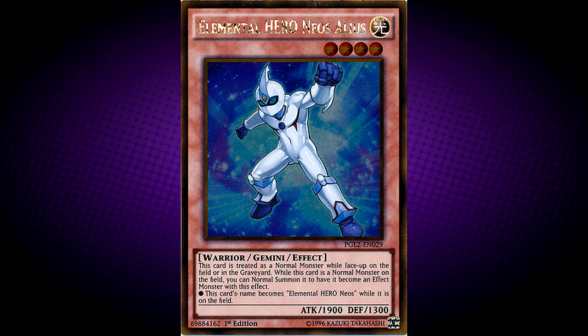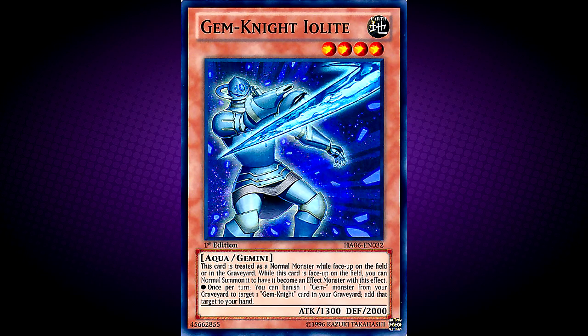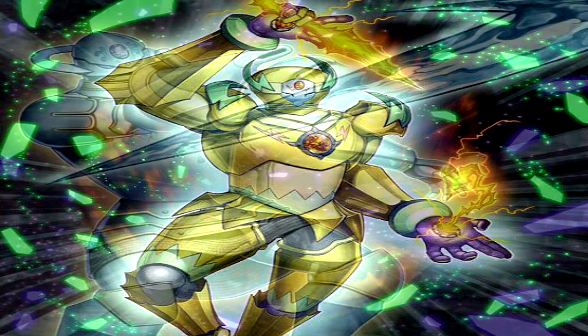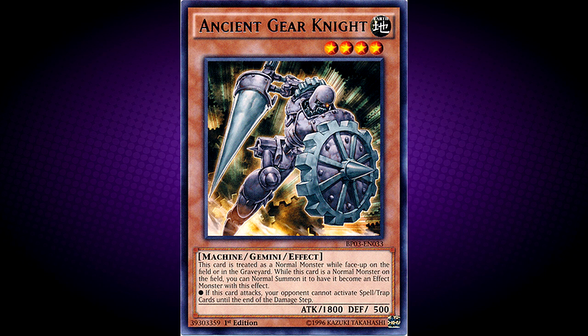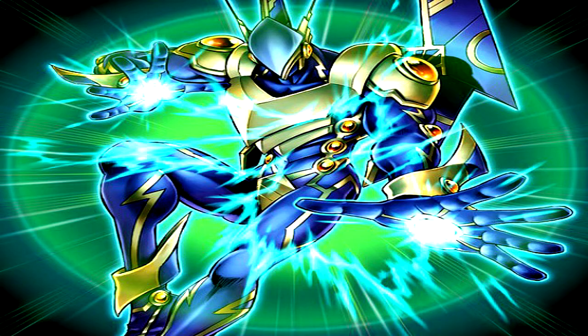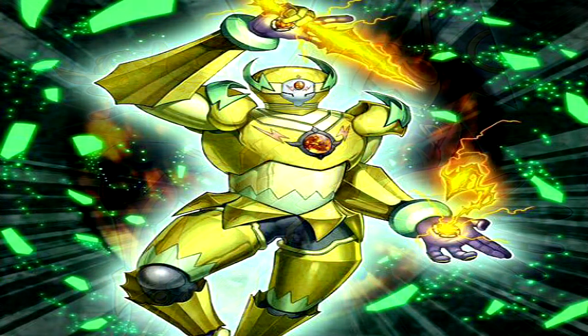They both can support their older forms — Neos Alias gains the name of Neos, while Alexandrite summons Crystal. Next up, Gem Knight Amber. This card is named after Amber. This card, along with Gem Knight Lolite, are the first Gem Knight Gemini monsters, and they are meant to work in tandem, recycling Gem Knight monsters from your hand, graveyard, and banish zone. They are also the fourth Gemini monsters to be part of an archetype, the others being Alien Hypno, Ancient Gear Knight, and Elemental Hero Neos Alias. This may be a reference to Elemental Hero Sparkman — both cards have lightning or electricity shown in both their hands, are both level 4 monsters, and have the same attack and defense, with orbs shown on the palms of their hands.